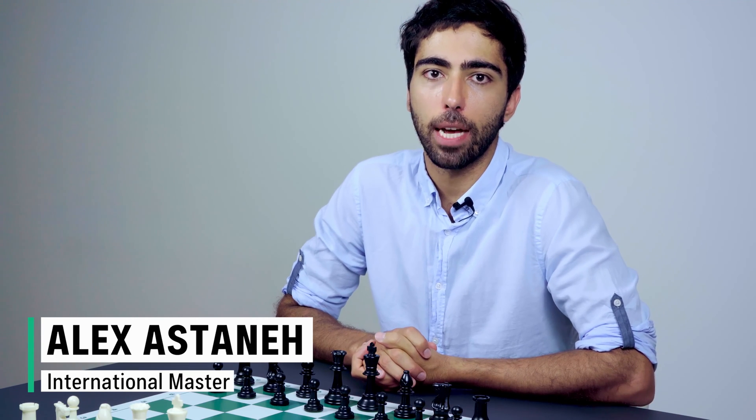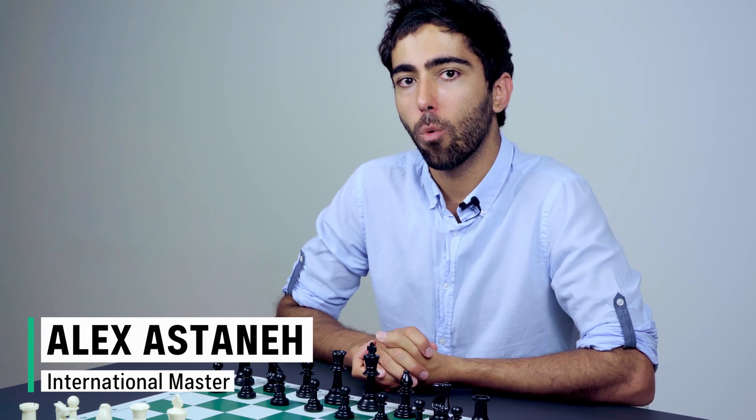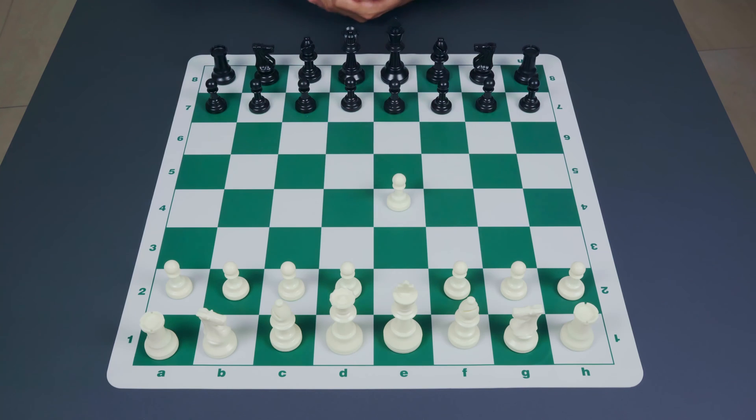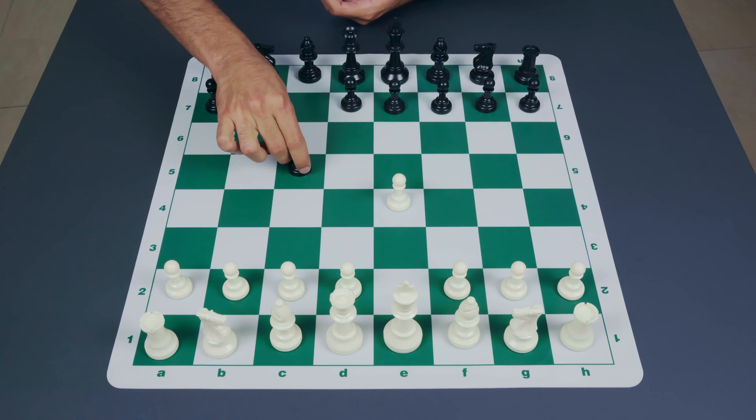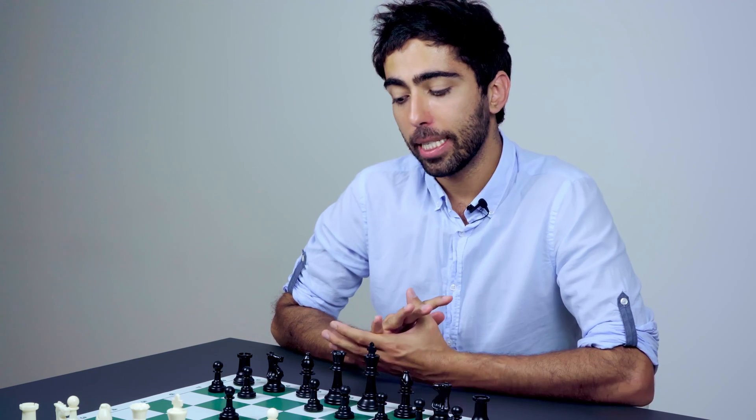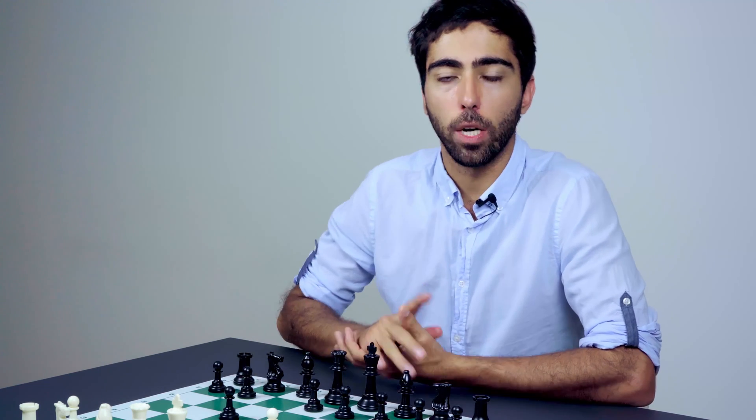Hi guys, it's Alex here for Chess Factor and in today's video we're going to be talking about the Sicilian defense. The Sicilian defense starts after the moves pawn to e4 and black plays the move pawn to c5. This is one of the most popular responses and in fact it is the best scoring response by the black player against 1.e4, so it's definitely a move to know about from both the white side and the black side.